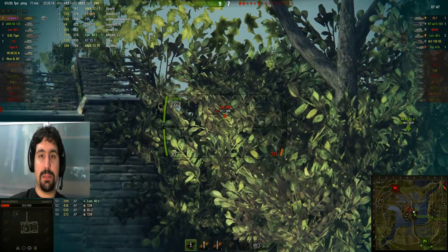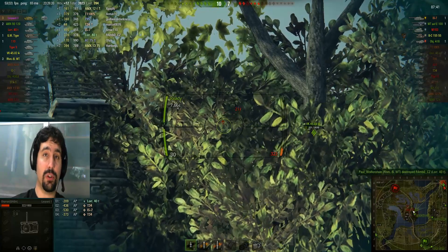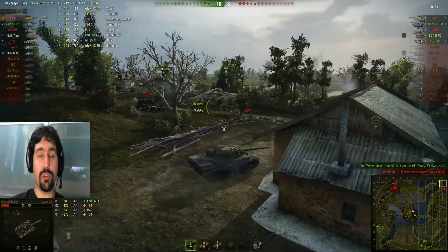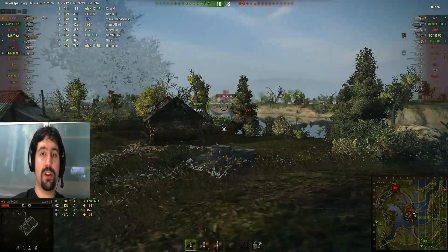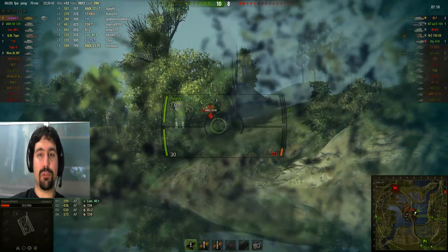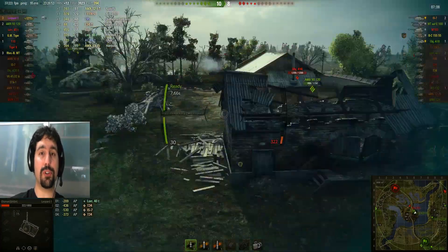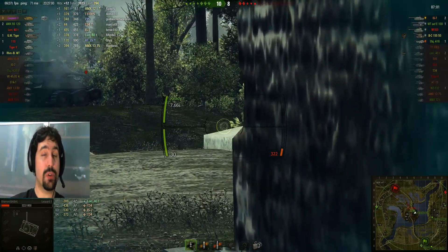Geri kalan tankları temizlemeye çalışıyoruz. Sol tarafta 2-3 atış yapabildik, ama asıl bu oyunu taşıyan şu ana kadar 50-120 oldu. 2.000 hasarımız vardı 300 cana düştüğümüzde; şu an 3.900 hasardayız — yani 300 canla bu işi takım bize yaptırdı. Şu an bir TD gibi kullanıyoruz ama TD'den daha kıvrak ve kamuflajımız daha iyi. Ayrıca Leopard, E50'den bile yüksek hızı ve kıvraklığıyla bu işi güzel başarıyor.